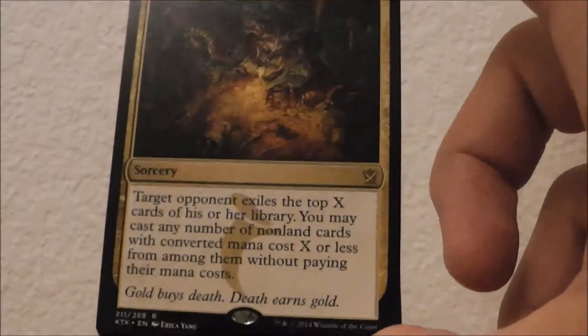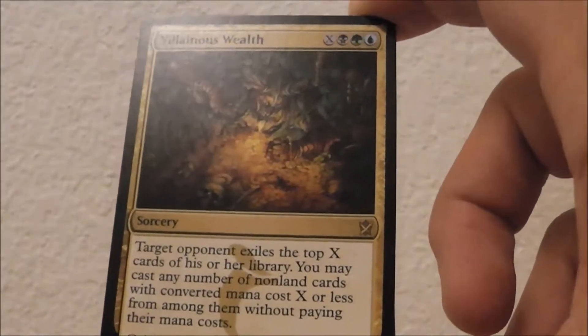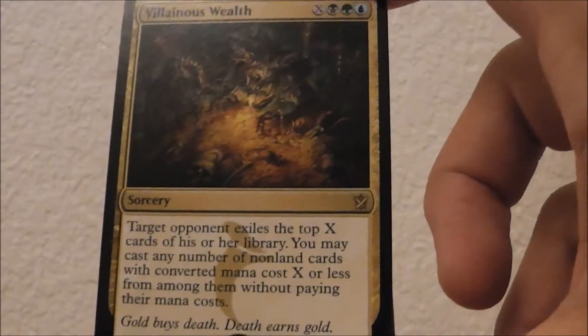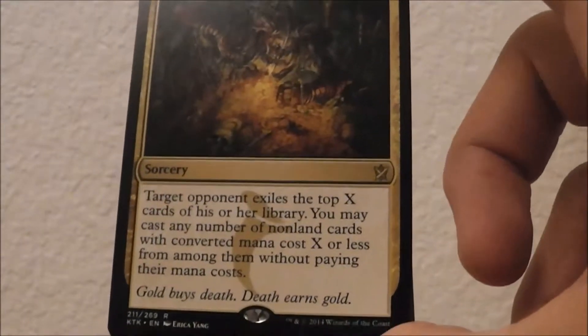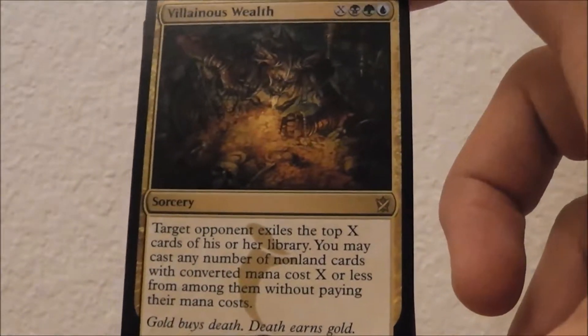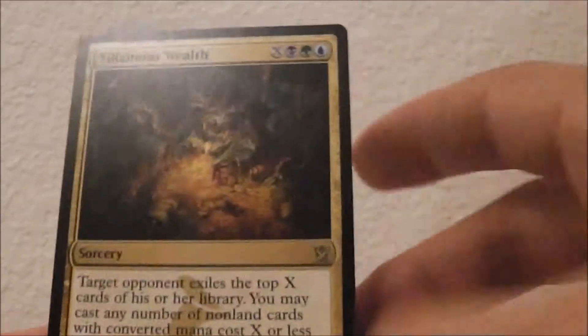Not only are you milling them, but you're casting their spells — and that's amazing. Non-land cards means creatures, enchantments, artifacts, anything they got — it's yours. So definitely first picking Villainous Wealth and moving that direction, but let's see what else the pack has to offer.